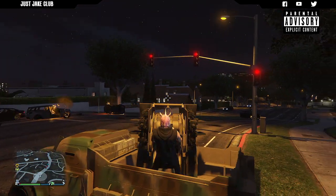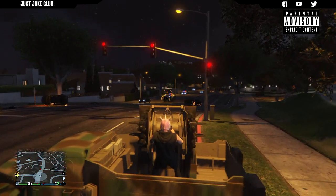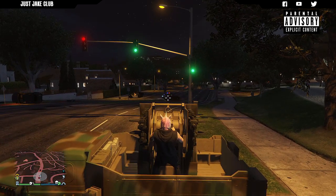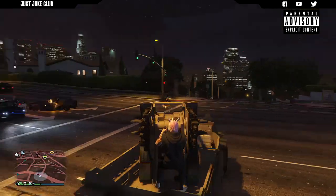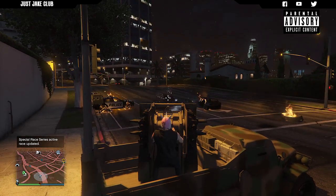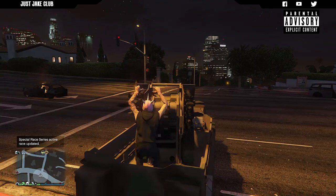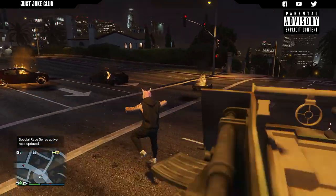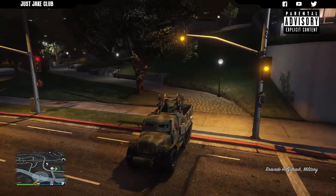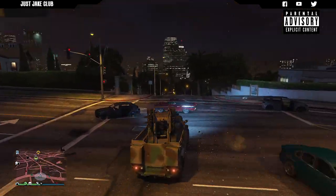Let's try it out on some cop cars — it's just absolutely nuts, takes them out with ease. And it moves around really quickly as well, see how quick that turret moves. Some turret guns — like on the tank — take a long time to rotate around, but with these guns it goes from one side to the other in the blink of an eye, which is awesome.